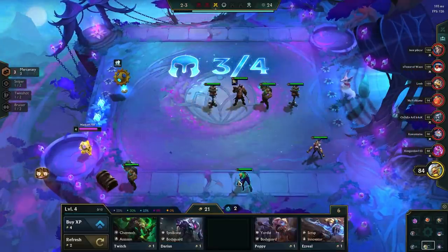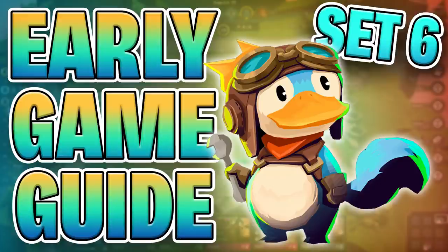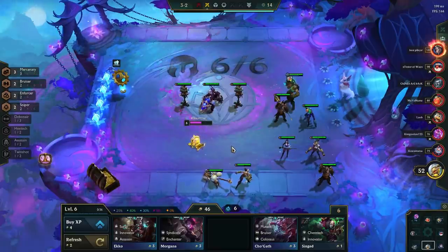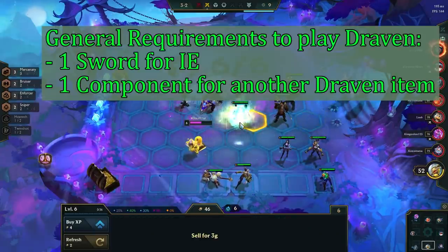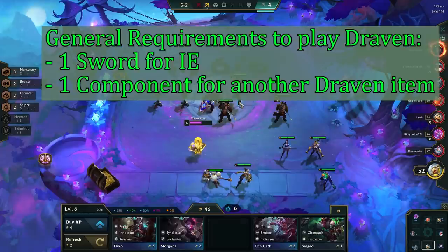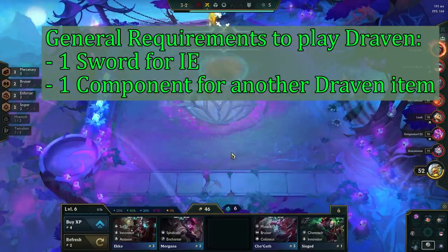Your early game strategy will depend a lot on how good your opener is. In some games you play for a loss streak, and in some games you play for a win streak. If you want to learn more about how to play the early game, check out my dedicated guide. After the crux round, you should have more direction toward a comp. The general requirement to play Draven is to have at least one Sword for IE and another component for a Draven item. The units you have don't really matter, as you just transition into Draven later in the game, but having Bodyguards and Challengers already will make the transition much easier.